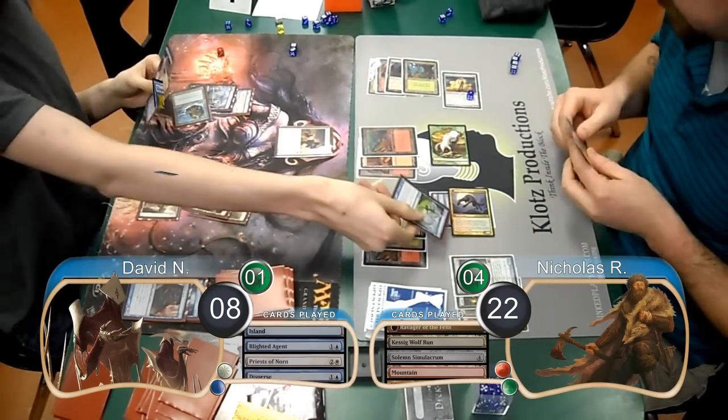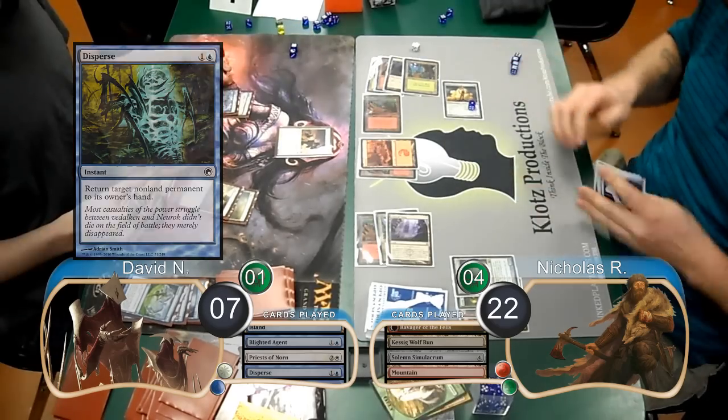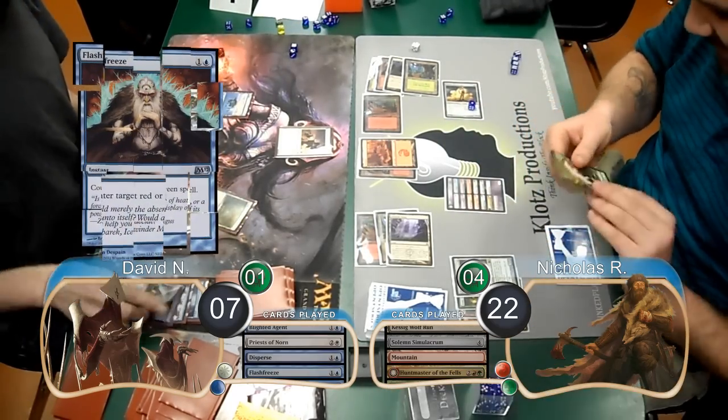However, in response, David bounced it with a Disperse and then took 1 damage from the Simulacrum, going to 7. Nick then replayed his Huntmaster, however David countered it with a Flash Freeze.